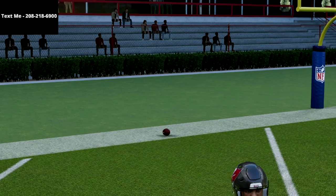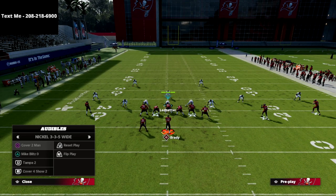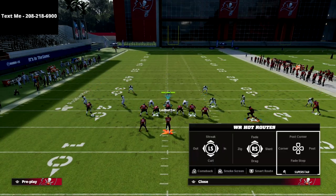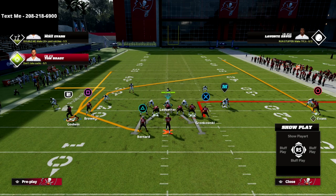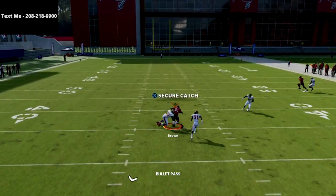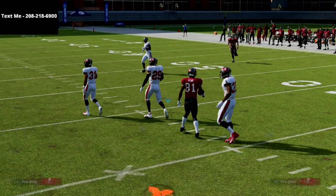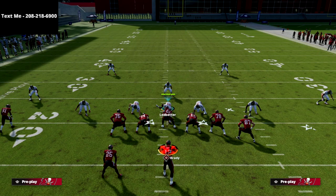Real quick — let's say the user decides to go user the running back route. If that's the case, you're going to see your post route get right into that tight little window against quarters. It's real simple, real smooth, and honestly really effective. So this play has a great built-in counter: if they user the RB route, the post opens up.